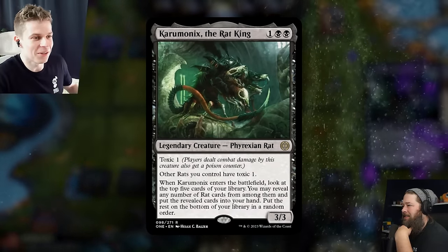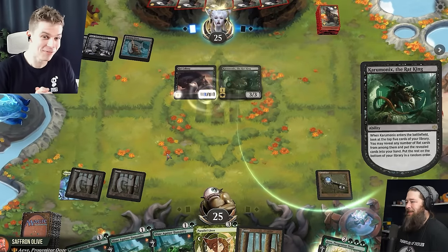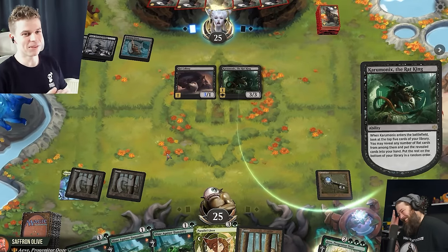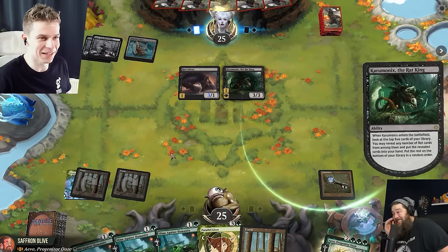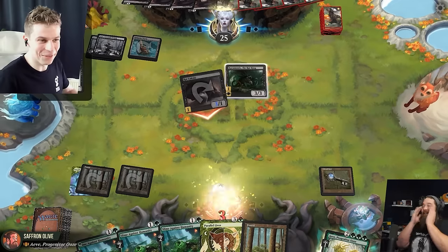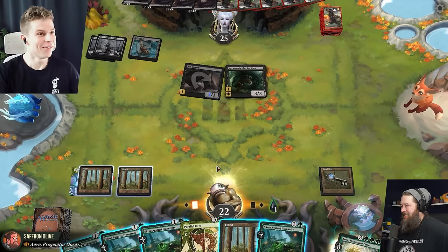Caromonics — three mana, 3/3, Toxic one. Rats you control have Toxic one, and when it enters the battlefield I look at the top five cards of your library. You may reveal any number of rat cards among them and put them into my hand. Fifty percent of this deck are rats — good thing I got a Reliquary Tower. Four more rats! Swing in for three with Toxic one. That's not good. The heat is on.